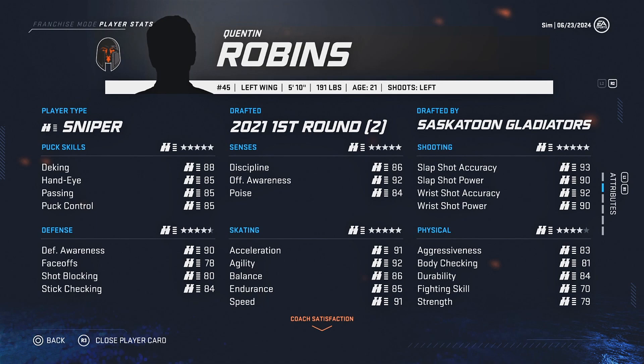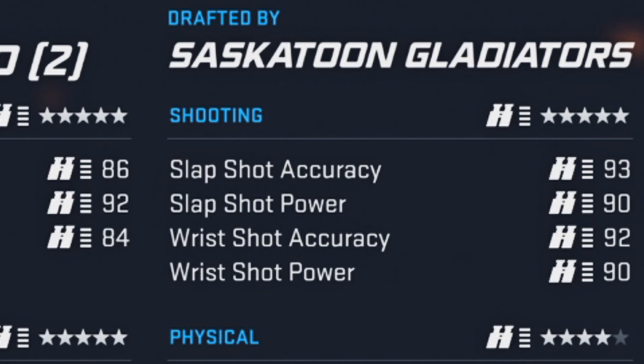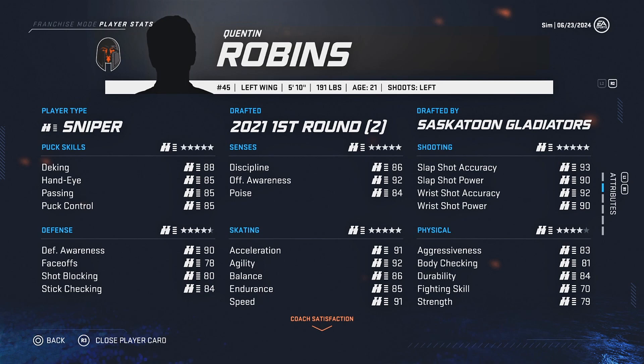Gilbert Boucher is definitely gonna be playing first-line minutes eventually this season, but not right away. We're gonna try to find a place for him to play and he's gonna grow into that spot. We're gonna keep him on the left side and move Quinton Robbins over to the right side because his slap shot accuracy is 93 while his wrist shot accuracy is 92, so technically he'll probably play better on the right. The idea is kind of a Patrick Kane and Artemi Panarin role — we'll find a good center to set them up for goals.